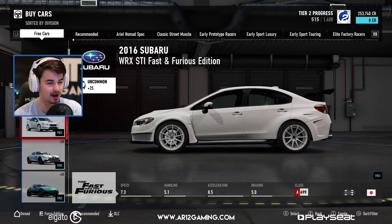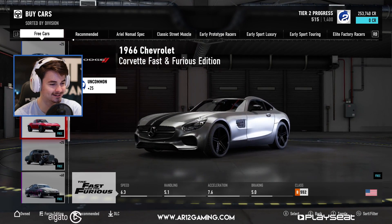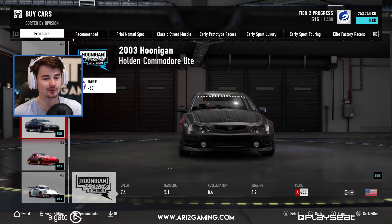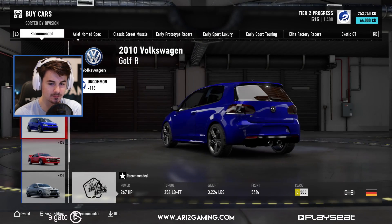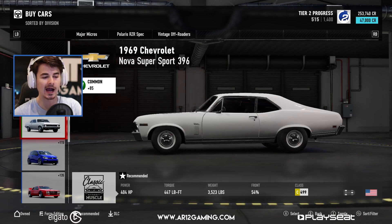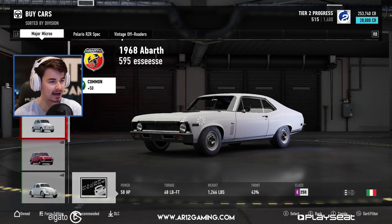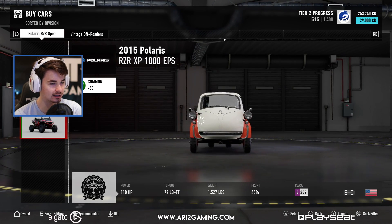Oh, I forgot about these. The Subaru, the Hoonigan one. Here's what I wanted to do — I wanted to start up from the bottom and build up and actually progress in this game a little bit. I'm the type of person who wants to go in and start in the bottom classes and earn my way all the way to the top. So let's look at these E-class cars.